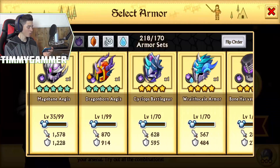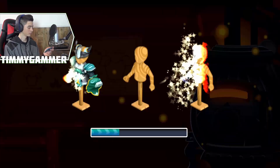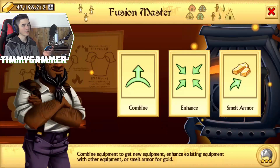So earth and air with a bottle spirit - so cyclone. This is not even an epic, this is a legendary. What am I doing? Never fuse an epic with a legendary again. Don't do that. That's just a silly mistake.